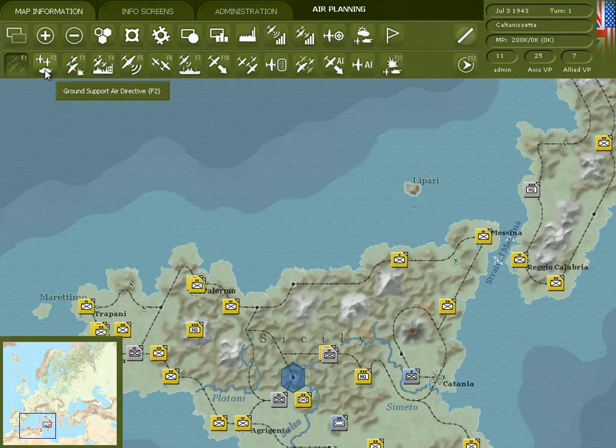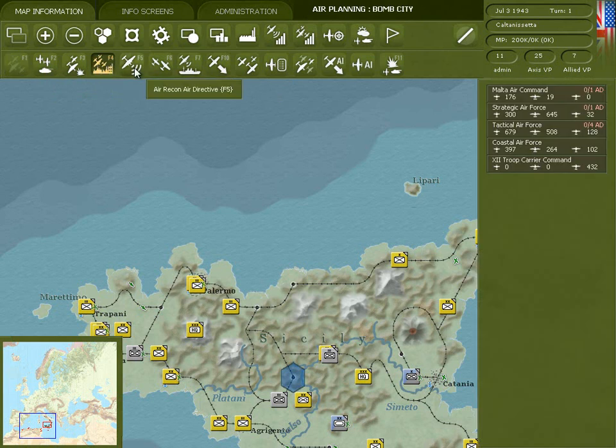In the air planning phase, you'll see a row of buttons that allow you to create new air directives. The F2 to F7 buttons are for the six different types of air directives, things like strategic bombing which allows you to bomb a city, or air recon for aerial reconnaissance.